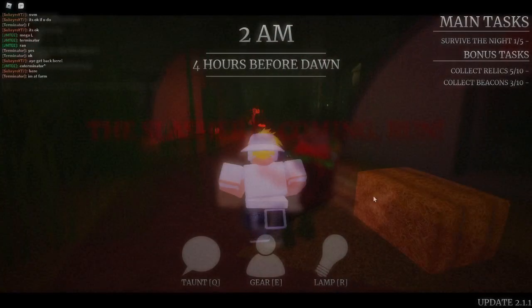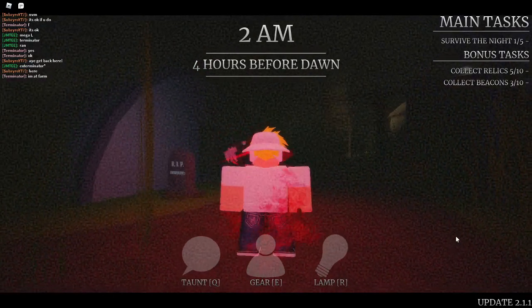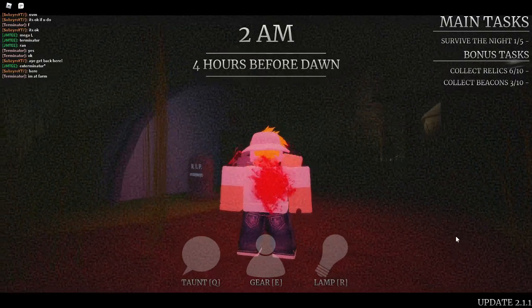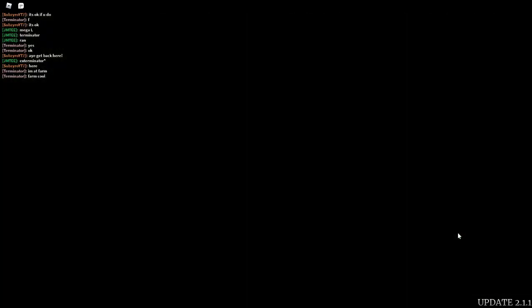Now we're testing the Kevlar perk, which has dramatically increased health and decreased speed. One... two... three... four... and five. So Kevlar is a five-hit. That was all the health perks in the game. Again, when your perk says 'increased health,' that is still a two-hit — it doesn't really increase your health too much.